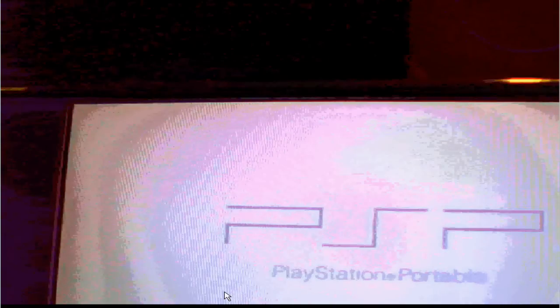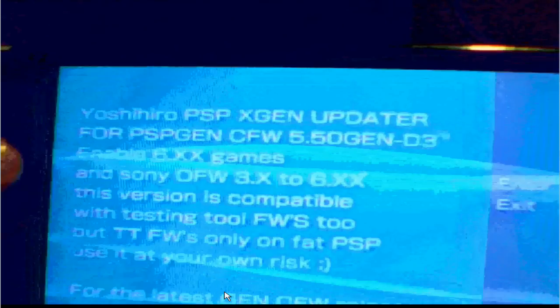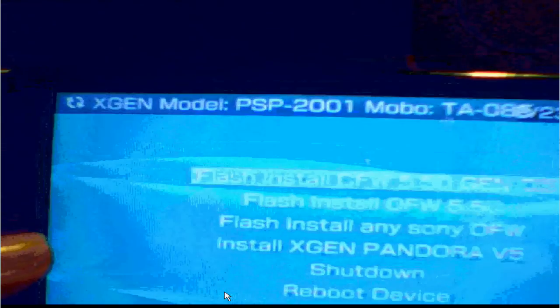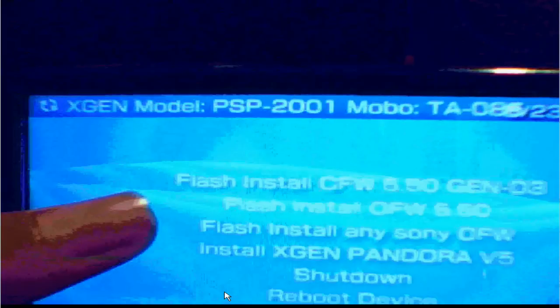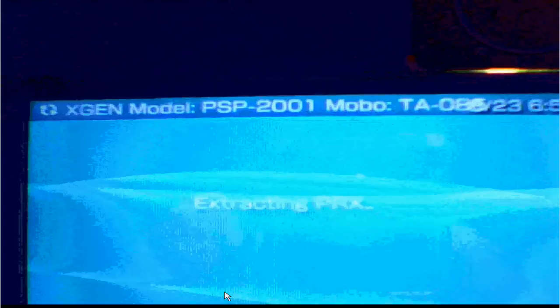I've already copied the files — there it is. Press X and there you go. You have accessed the 5.50 Gen D3 setup. Congratulations! Now install — it's going to install. You get into a different type of menu, not a normal menu. Press X to install the firmware. I'll pause the video until it's done.